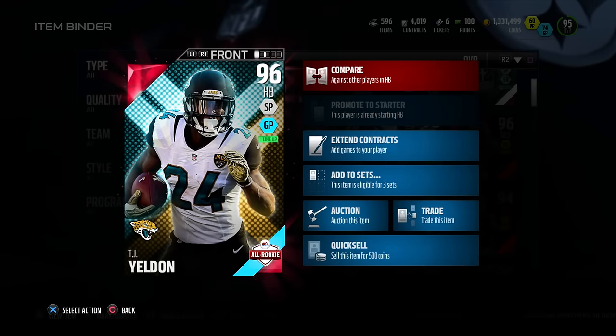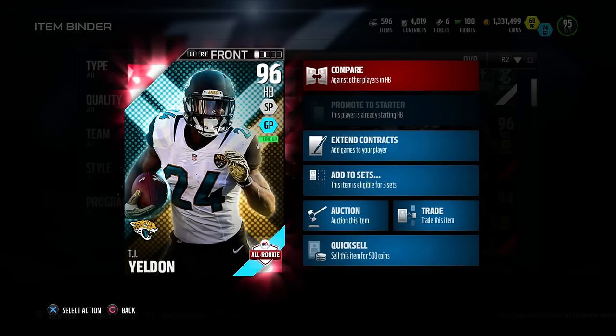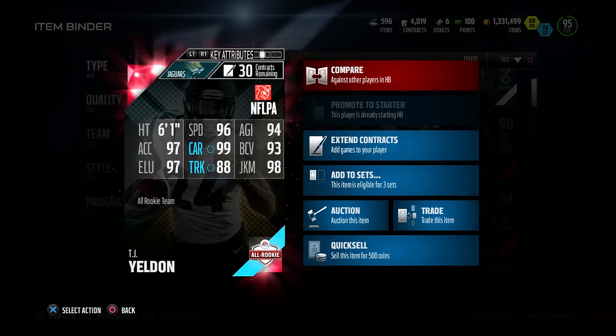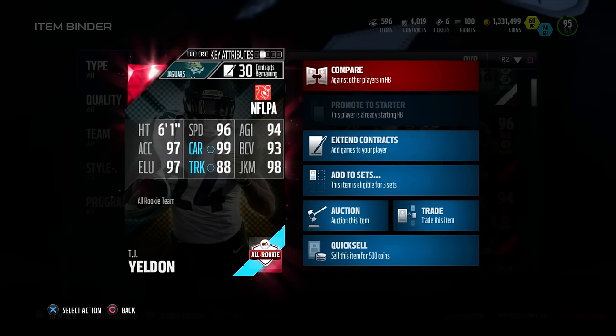What's going on, my family, and welcome back to another video. Today we're bringing out the player view of the 96 overall All Rookie Edition TJ Yeldon. I had him on my fantasy team — he was pretty good. The stats on him: 96 speed, 94 agility, 97 acceleration, 99 carry.